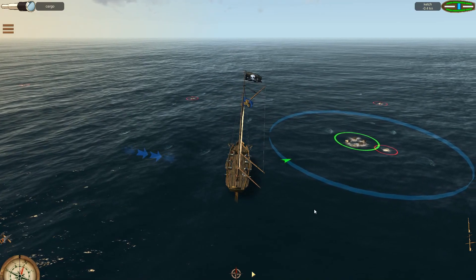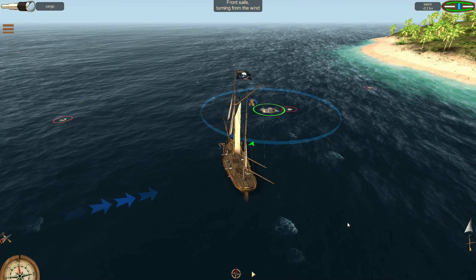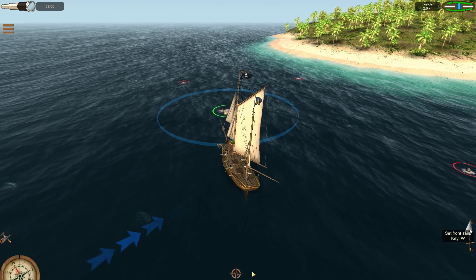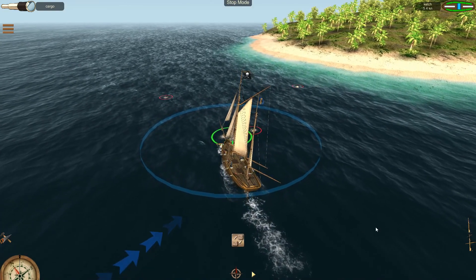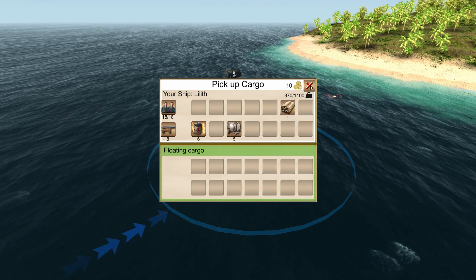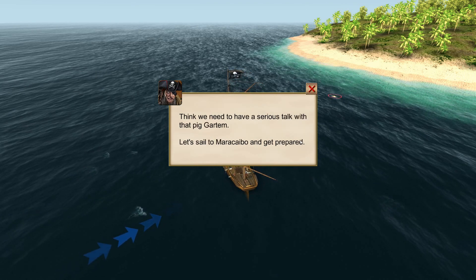I've got both sails down now but I don't really like this system - or maybe I will once I get more used to it. Dropping both sails should bring you to a stop, but sometimes they don't drop at exactly the same time. When we retrieve the cargo, the men aren't happy - they say we spent a week battling storms and the cargo isn't worth much. That's a cutter's load at best, definitely not a treasure ship's.